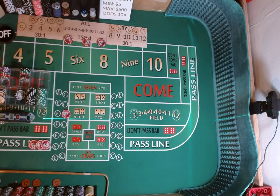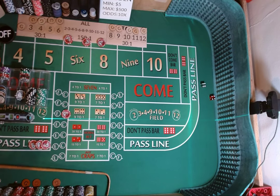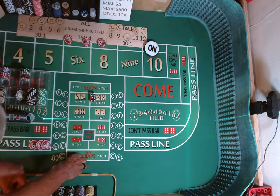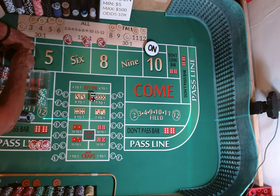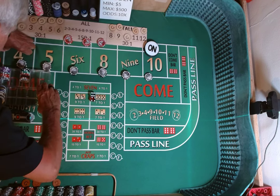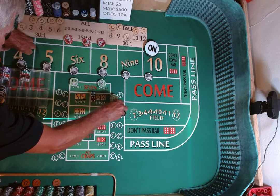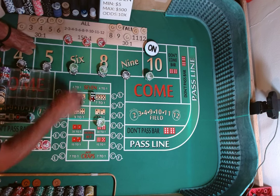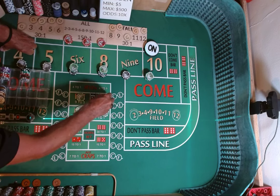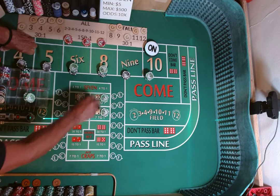Still a come out roll. Dice are out. 3-2, 1-3. 6-4-10, 6-4-10. Mark the ten. Lose our craps check. $400 each on the 4, 5, 9, and 10. $450 on the 6 and 8. $25 each on the hard ways. Got $100 left over, we'll just put it in the rack.